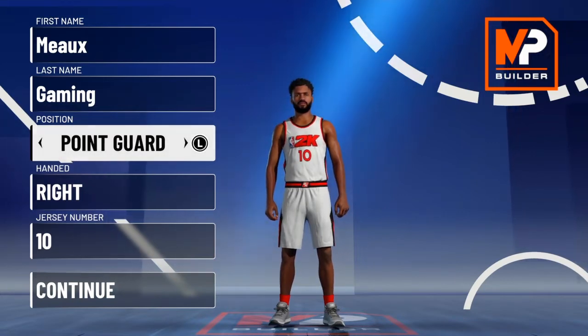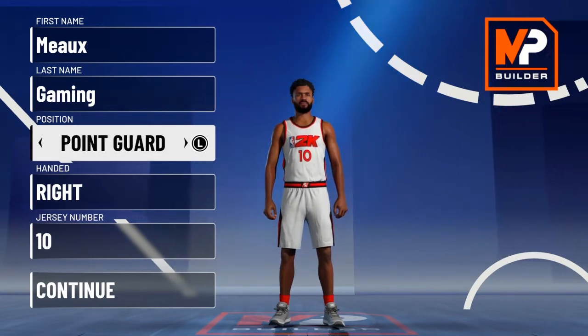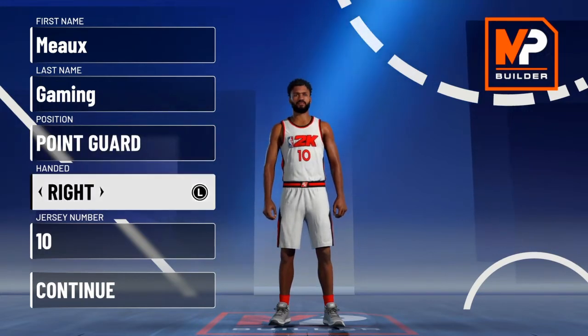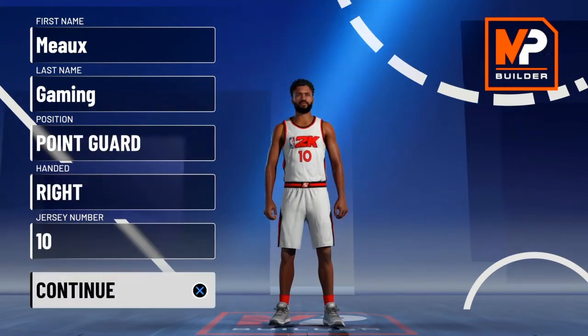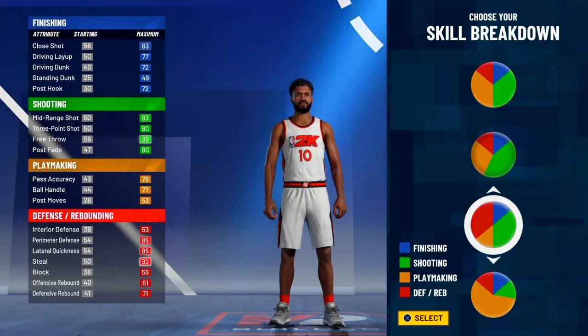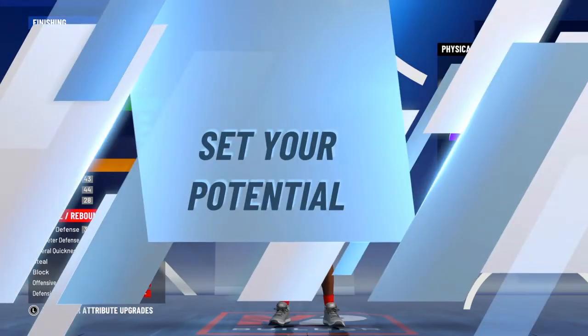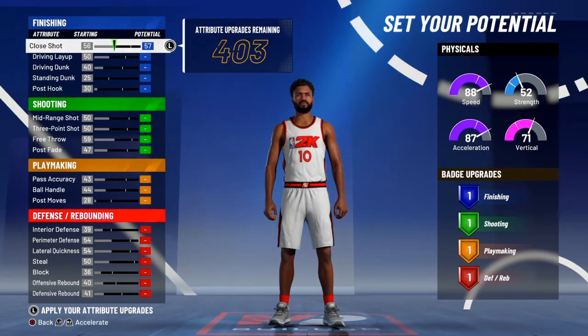We're gonna go ahead and make a two-way build. Last year I made this build at shooting guard, but since we want to get more badges and we can make point guards a little taller, we're gonna make them a point guard this year. Right hand, left hand, jersey number — don't matter. For the pie chart, we want the best two-way pie chart there is — red and green — because we want to shoot and we want speed.